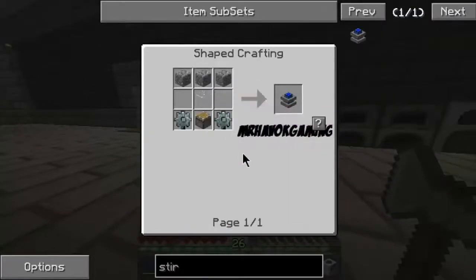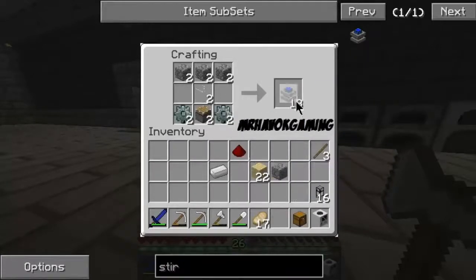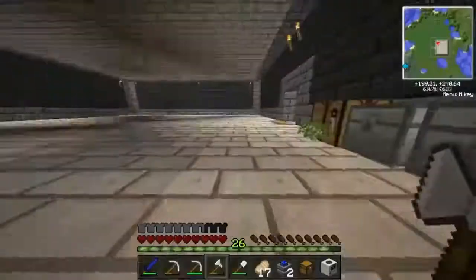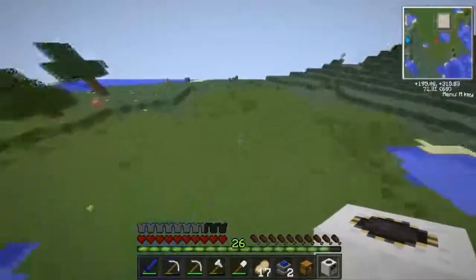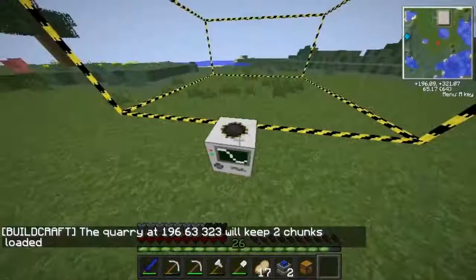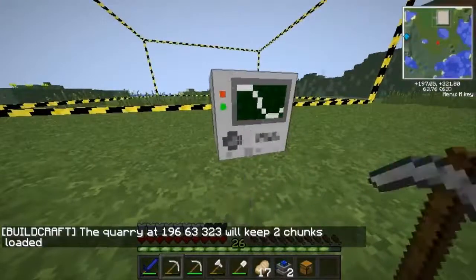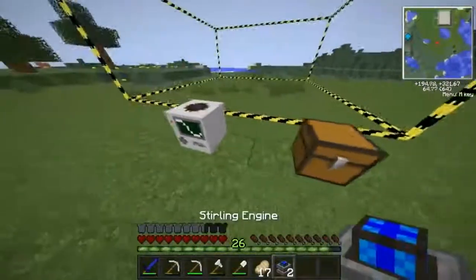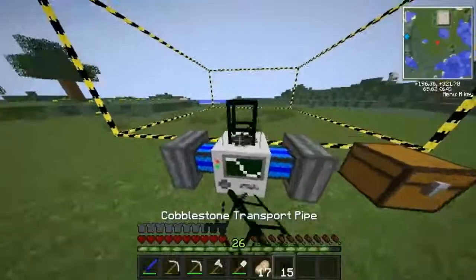So wood gear surrounded by cobblestone — there we go. For the Sterling engine we've got two pistons, two stone gears, two standard pieces — that's perfect. Get the coal we need to run it, or charcoal, and let's get over here and place it down. I believe using a gold transport pipe increases throughput. Let's put a chest here.